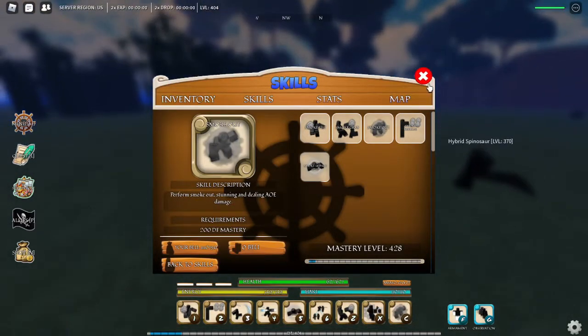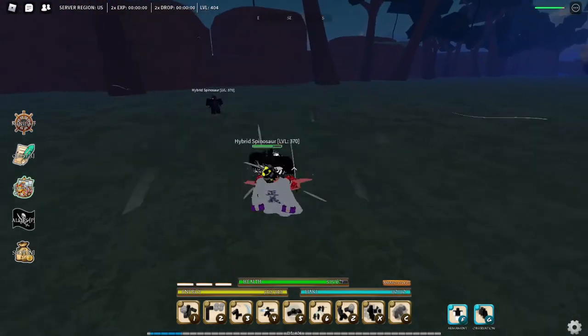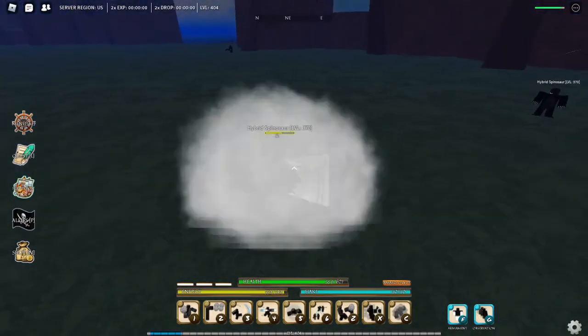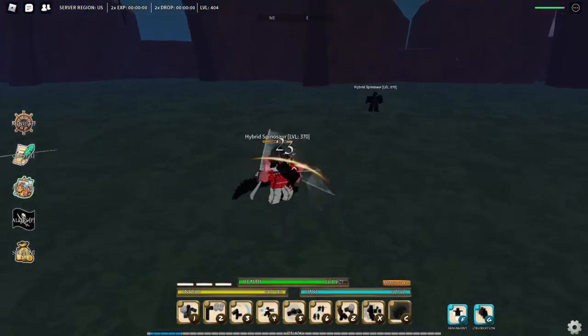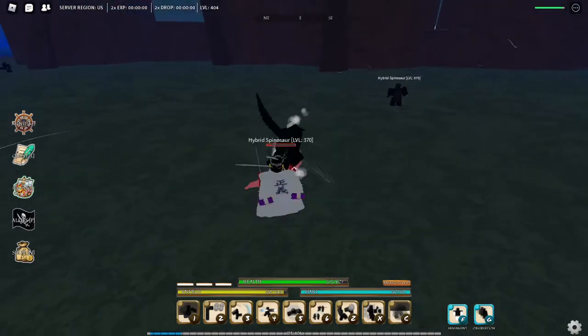Then we have Smoke Out — perform Smoke Out, stunning and dealing AOE damage. I'll show an example. You can use this as a combo extender, which is really good. Then you can use Smoke Fist after that, and you can combo back in and end it during the animation of them going into the air.